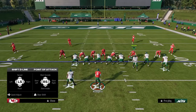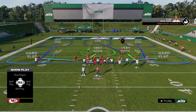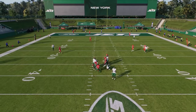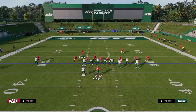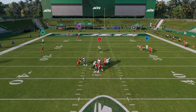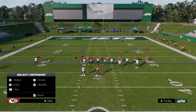To set the blitz up, show blitz, slant your D-line inside, put the corner in zone, put other players in whatever zone you want, then user the safety. Often it creates an A-gap disengage and you'll get pressure right through the A-gap. What makes this pressure so uncomfortable for your opponent is that the pressure can come in even if they're blocking people — that's what makes this super good.